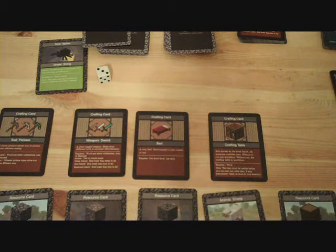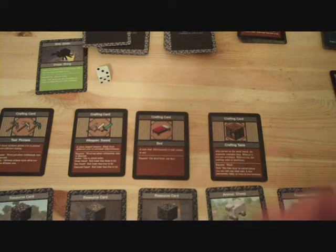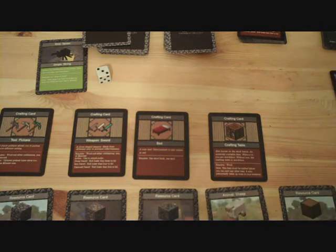At this point I have 5 resource cards so I don't have to drop any yet. Once I reach 7 resource cards or 7 crafting cards I'll have to drop one. If I have 7 resource cards I need to drop 1 resource card; if I have 7 crafting cards I have to drop 1 crafting card — or rather, if I go over 7.